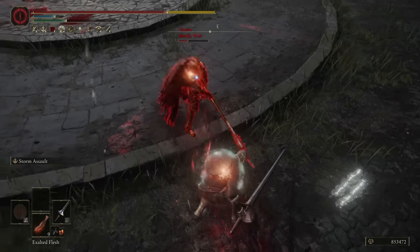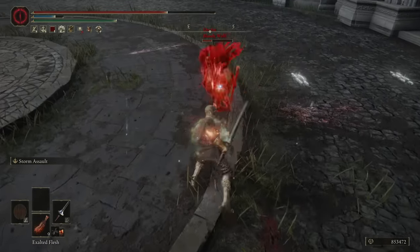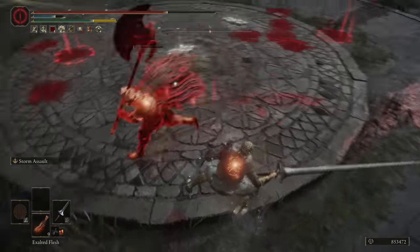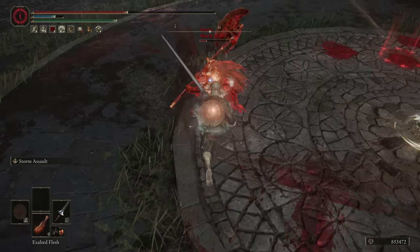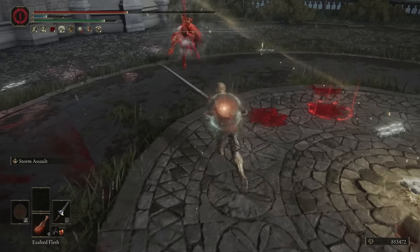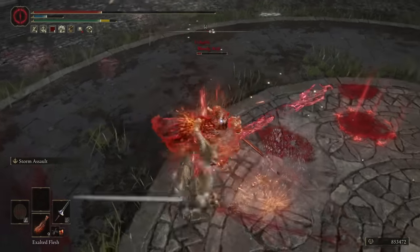You will have the option with this weapon to go for counter hits, and they are extremely valuable. The weapon has thrusting attacks on all of its attacks except for its rolling attack and crouch attack, which are a sweep. Because it has so many thrusting attacks, it works extremely well with the spear talisman, and of course that means your best bet is to go for counter hits.